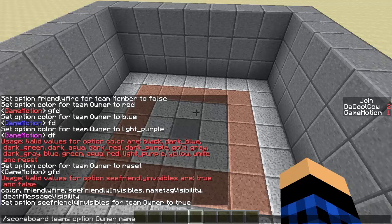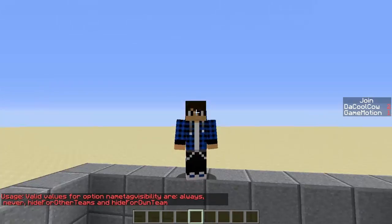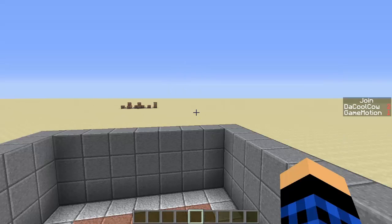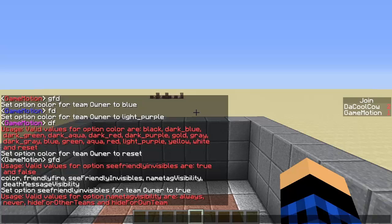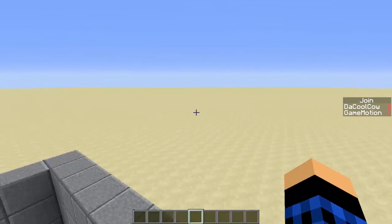Name tag visibility can be set to 'always' so your name always shows above your head. 'Never' means no one can ever see your name tag. 'hideForOtherTeams' means your team can see your name but no one else can. 'hideForOwnTeam' means everyone else can see your name but your own teammates can't.